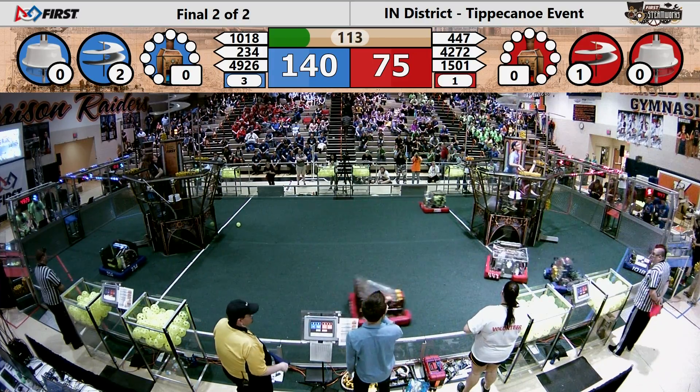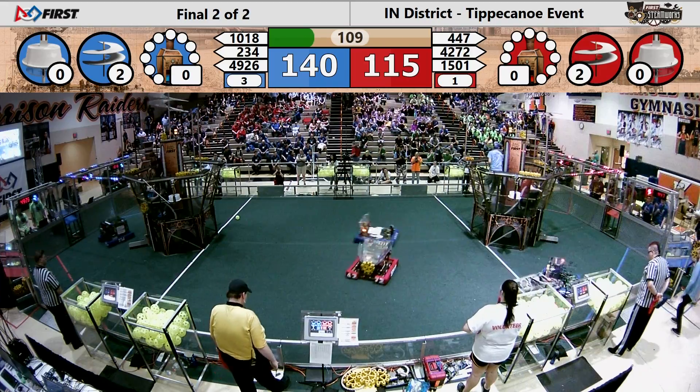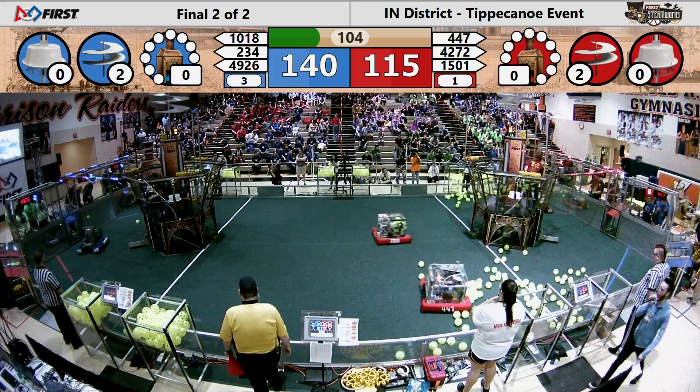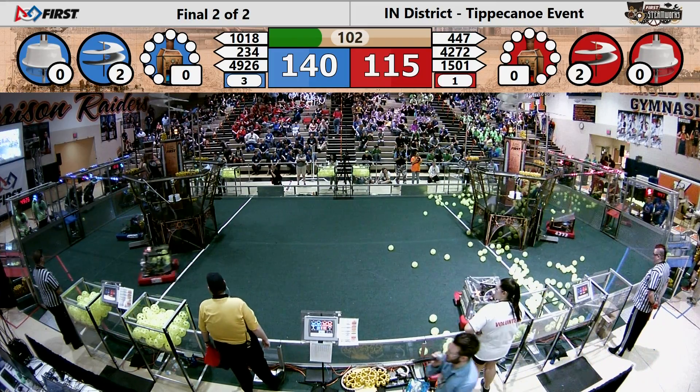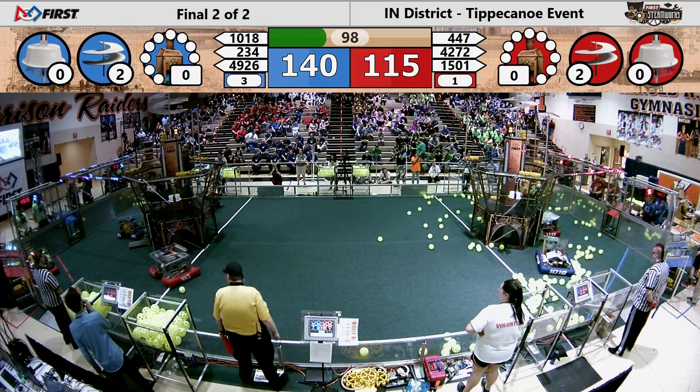Team 1501, the Red Alliance robot drives down through the bottom side of the field. They're going to try and put the gear onto the airship. They've got this pretty much dialed down to a science at this point — no drama at all to attach that. Your alliance score is currently 140 to 115; the Blue Alliance has a lead for now.